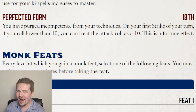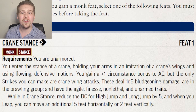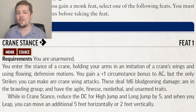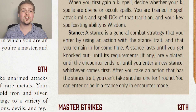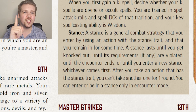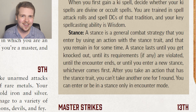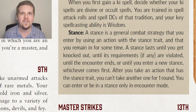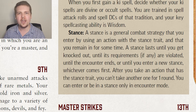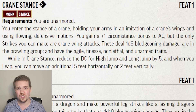Alright, class features and starting things are out of the way. Let's get into the nitty and also the gritty: monk feats. Starting off with Crane Stance. Before I even get into this, let's talk about stances because they're kind of important. Stances are simple but very important to monks. Typically a stance costs one action, and you assume a stance of some kind. This will give you different bonuses, perhaps give you access to new attacks, and as long as you are constantly meeting the prerequisites, you stay in that stance and continually gain its benefits unless you willingly leave it, fall unconscious, or break the prerequisites for that stance.